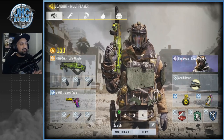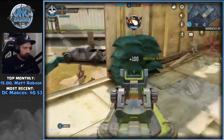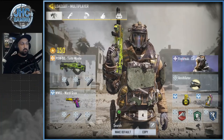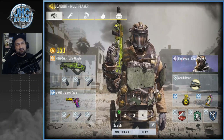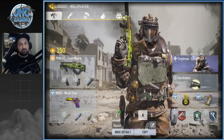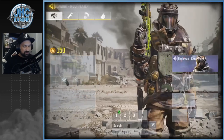My next loadout is my only one with Hardwire, and it's for search and destroy. I've been using the PDW57 for multiple seasons — at close range it's a beast, kills very fast. I use Hardwire because in search, trip mines are much more of a factor; you don't want to die to a trip mine when you don't respawn — it really affects your team. I'm using Agile for the little extra speed to aim down sight in search; it might make the difference. And Dead Silence, especially in search — it's really annoying when teammates don't use it.